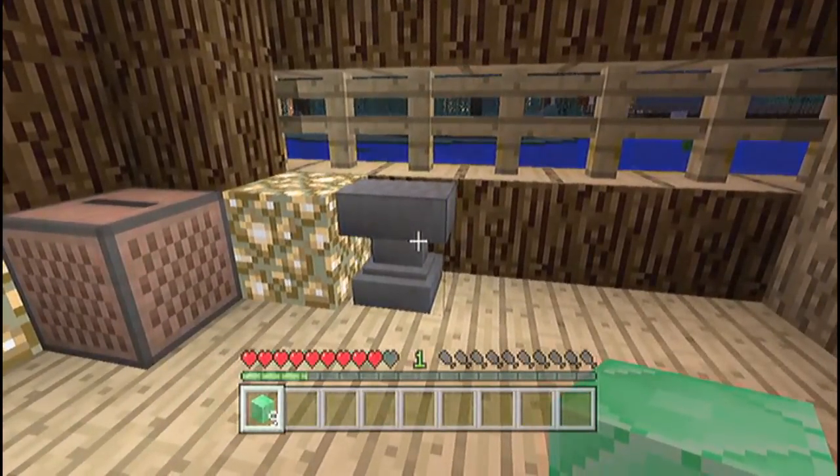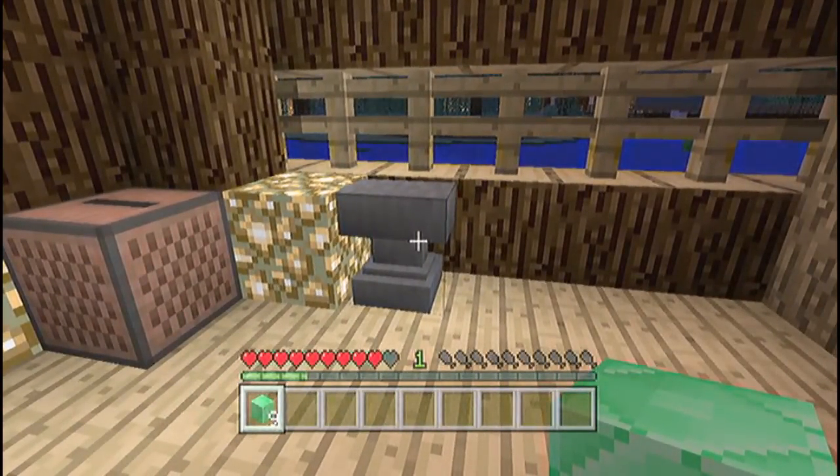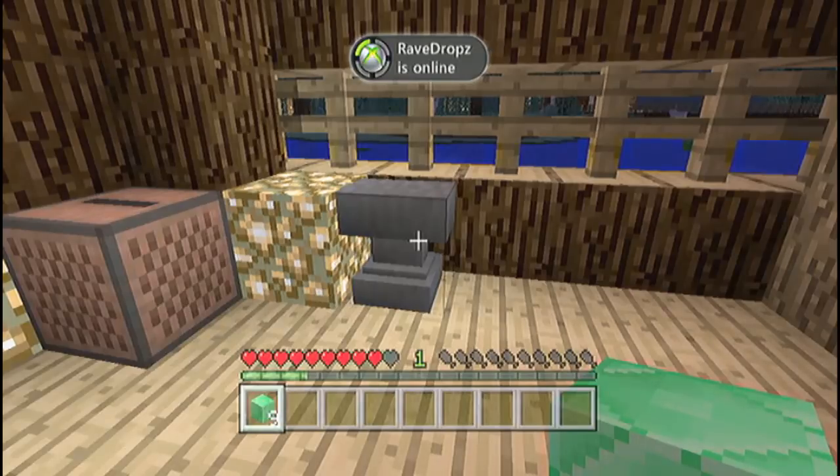Basically, how you do this is you need an Anvil and you need whatever you're trying to duplicate. You also need nine of whatever you're trying to duplicate. So let's say you were trying to duplicate blocks of diamond — you would need nine blocks of diamond in order to actually duplicate them.